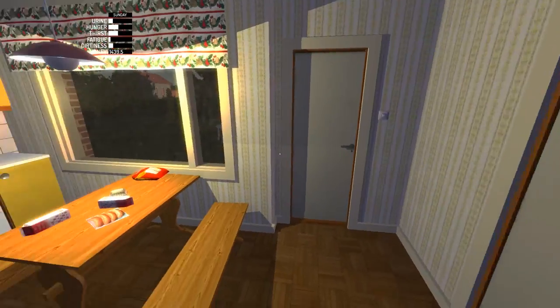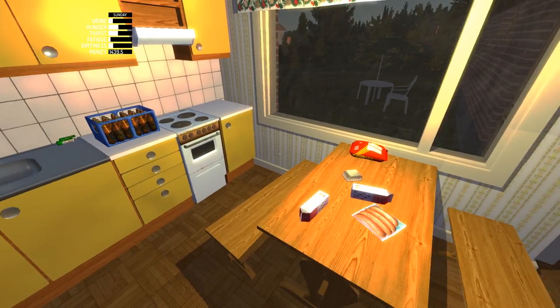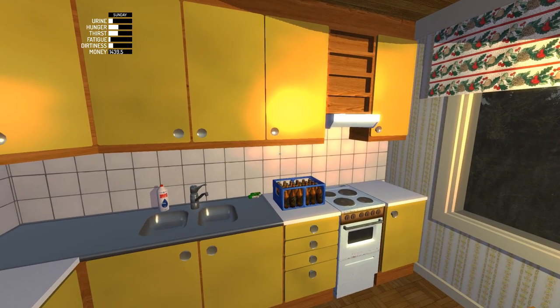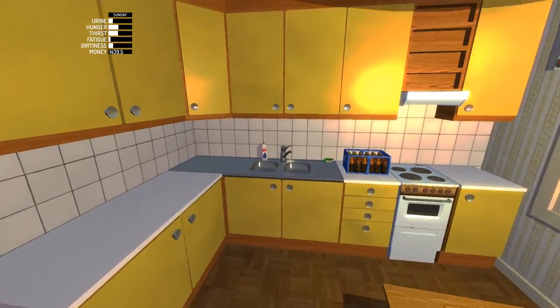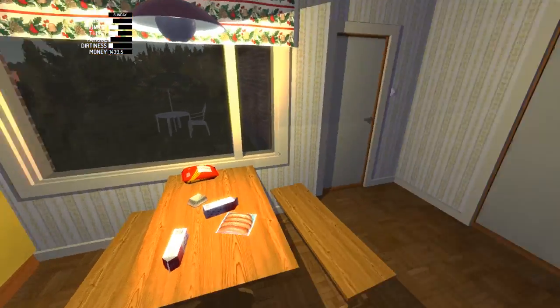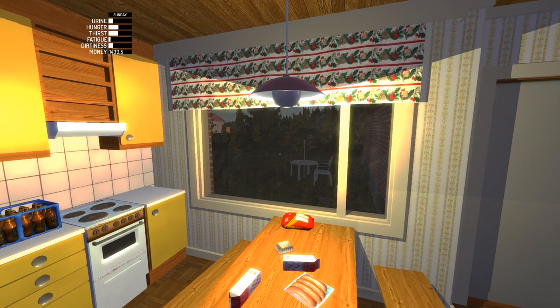It's actually quite well detailed in the house, compared with even other games. As you can see, the top left has a bunch of bars: urine, hunger, thirst, fatigue, dirtiness, and money. All those needs you actually do need to attend to. If you don't, your character will die at some point, and it has happened to me by mistake a few times when I wasn't paying attention.